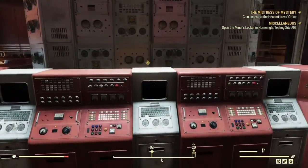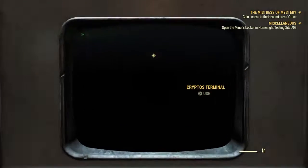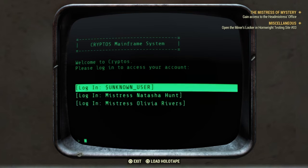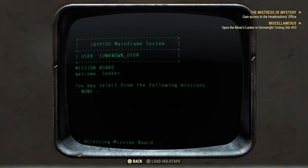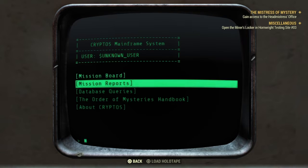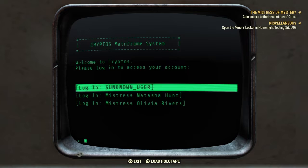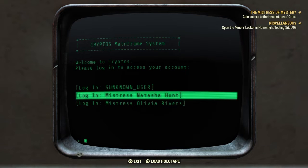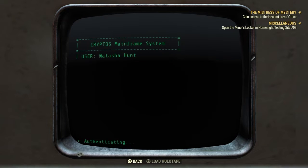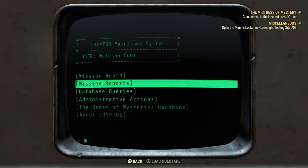So let's go over here and enter this control panel. Let's do user mission board — let me select the following mission. There is none. Let's do log in. Mischief Nasha's Hunt. Let's see what comes up there. Let's do mission report.